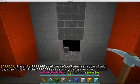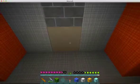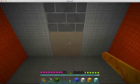Follow the chat prompt and place the seed block where you want the door to appear. Click on the seed block with the TARDIS key to start growing the room.